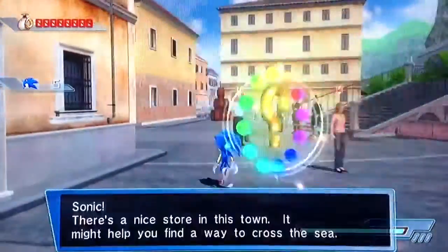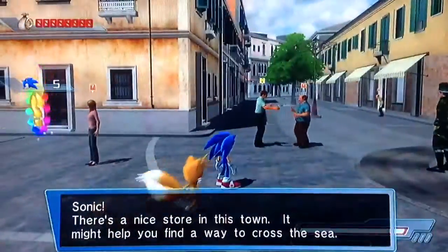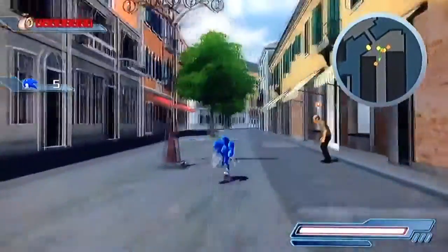Part 2. Sonic, there's a nice door in this town. It might help you find a way to cross the sea. You don't say, Tails, because that's actually where I need to go.